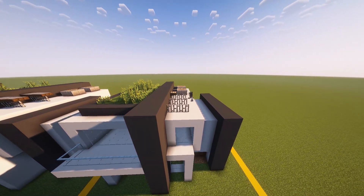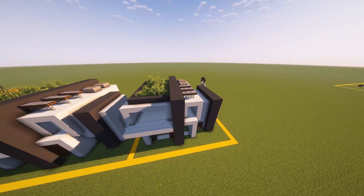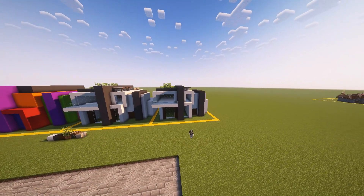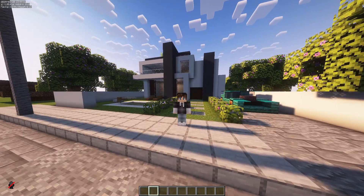A little extra tip: by using daylight sensors as solar panels, make sure you right click them because it gives them a little blue tinge instead of yellow — just makes it look a little bit more like the real thing. And that's it, that was the basics of building a modern house. If you want to learn how to build diagonal you should check out this video.